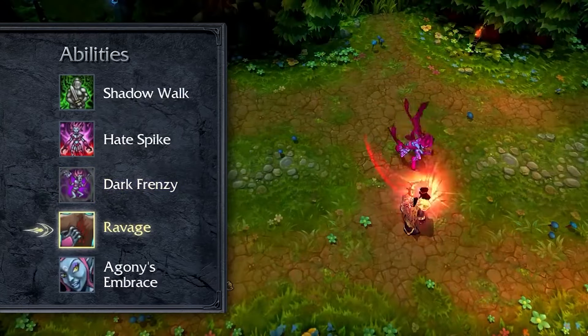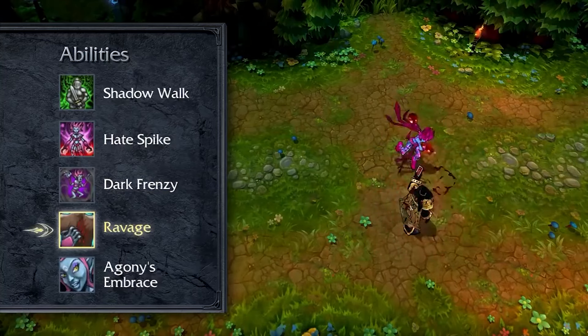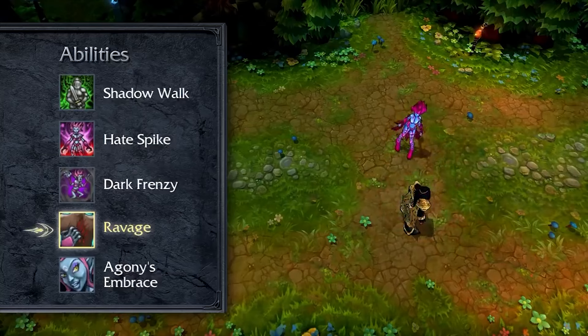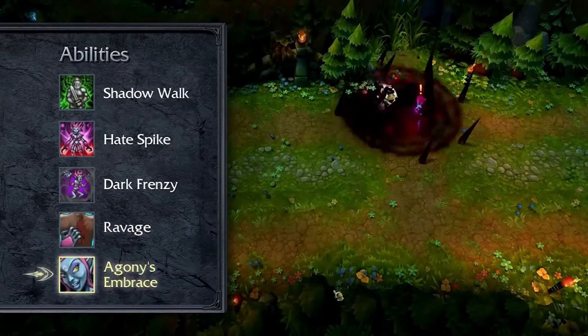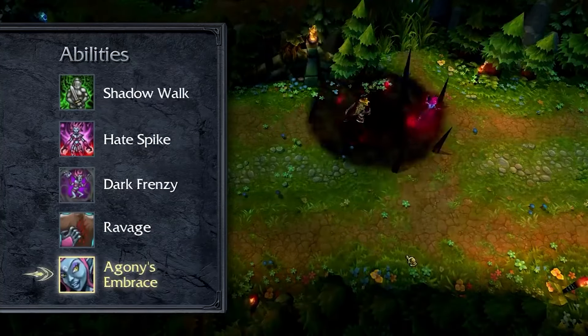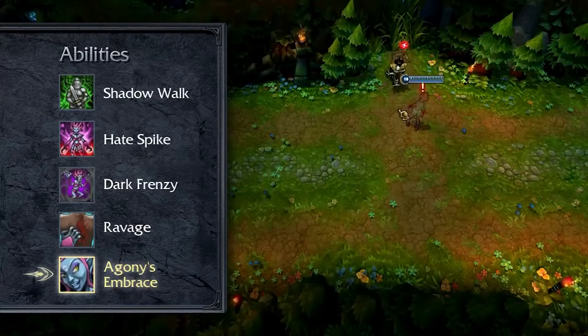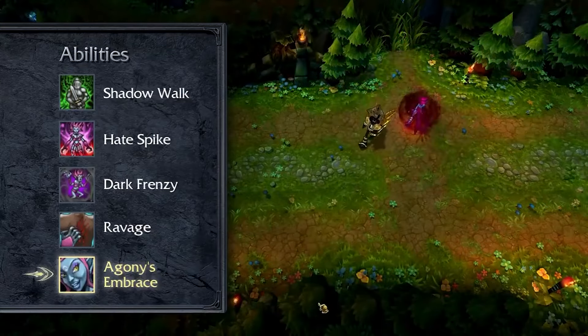Ravage strikes a target enemy twice, dealing damage and granting Evelynn bonus attack speed. Take a point in Ravage early and max it by level 13. Evelynn's ultimate is Agony's Embrace — it hits all enemies in an area, dealing damage based on maximum health and slowing for a few seconds. Evelynn also gains a shield that gets more powerful for every champion hit.